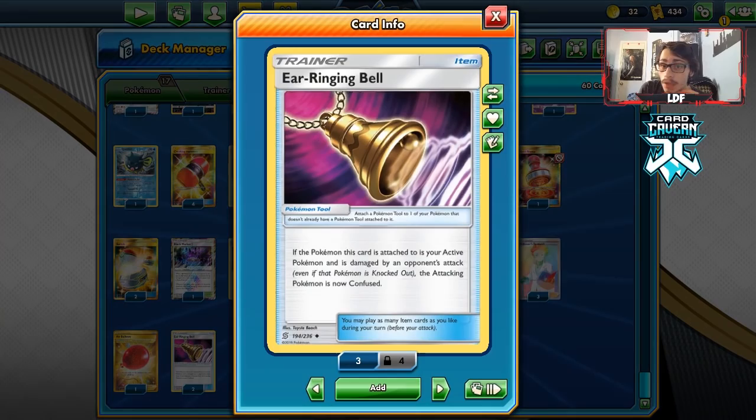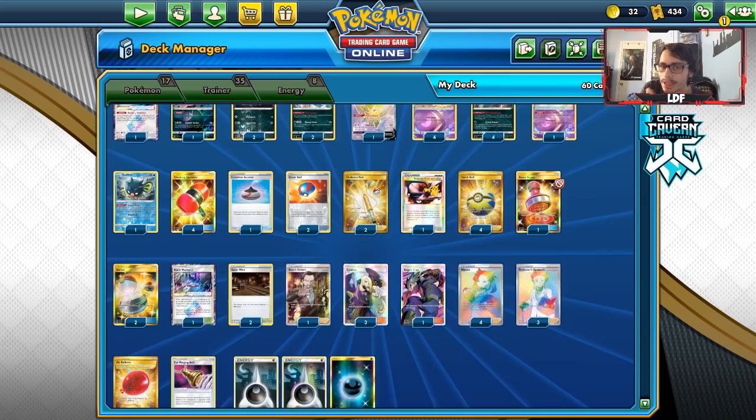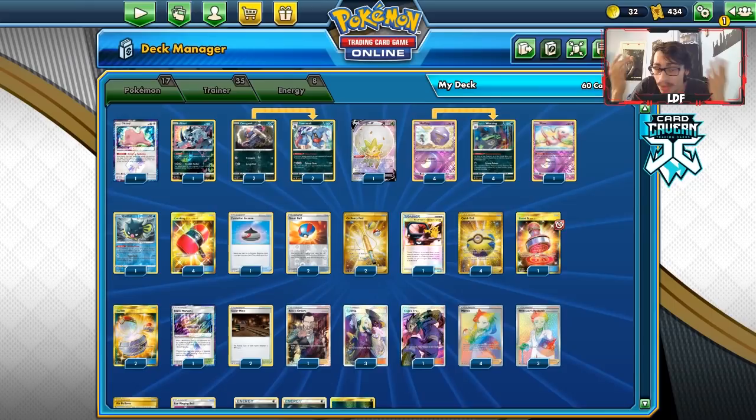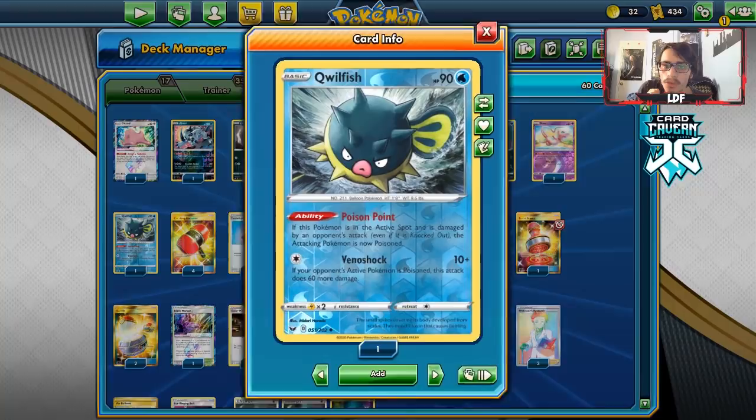I'm playing Crushing Hammers to discard their energy and disturb them a little more. I also have confusion cards — Ear Ringing Bell and Koga's Trap — to confuse the opponent. If you can confuse the opponent, Galarian Mine them, poison them, and lock their abilities, that's a pretty good package. Having those cards is going to be really good for us.